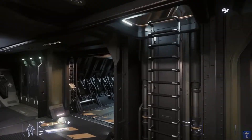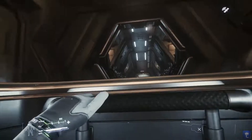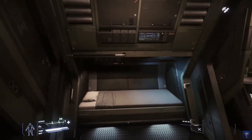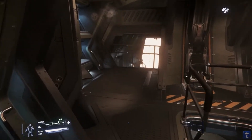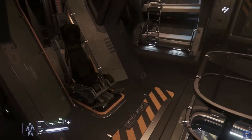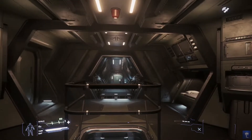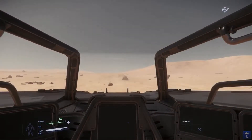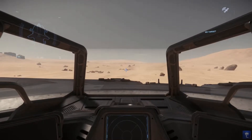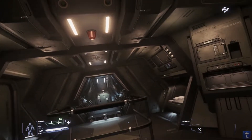Let's move on to the upper deck. Here we have access to the top side turret. Also note that both manned turrets rotate 360 degrees.